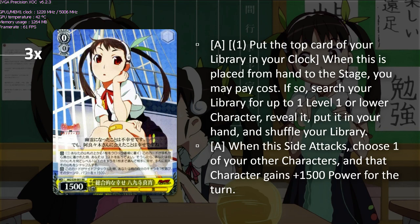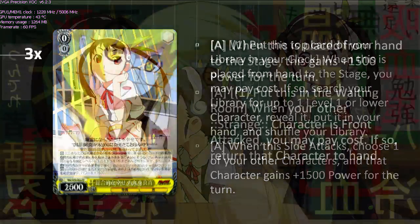The side attack is a Riki, so it pluses in other ways — it searches for a level one or lower character. Oftentimes you'll be searching for either an extra beater to play at zero, or something to help yourself fix at level one — one of your two tools we'll talk about in a minute.